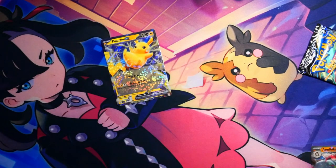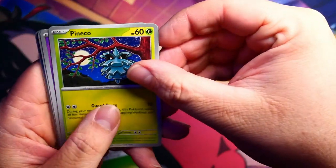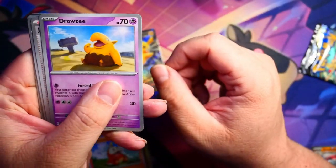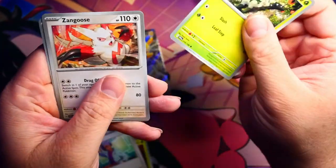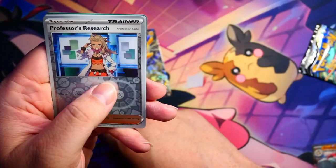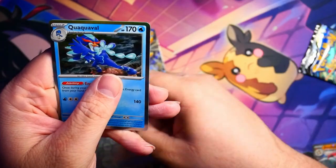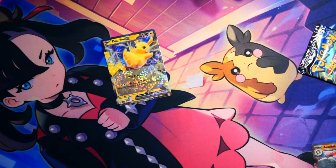We'll end on Crown Zenith. So I'll go with a Scarlet and Violet now. Let's try to get one of those illustration arts. We got a Basic Energy, Pine Co, Flittle, Fue Coco — my starter — Drowzy sitting on some sand, Jacques, Florigato, Zangoose, a Reverse Holo Professor's Research, a Reverse Holo Pow Pad. And — Quaquaval. I so butchered that.